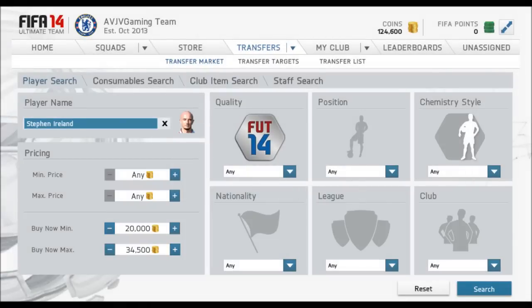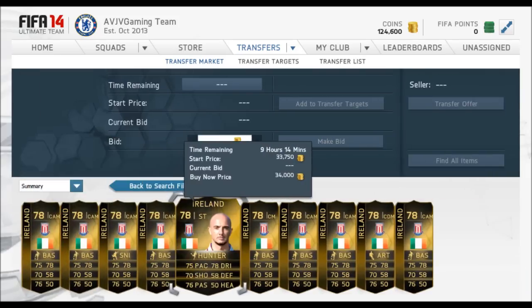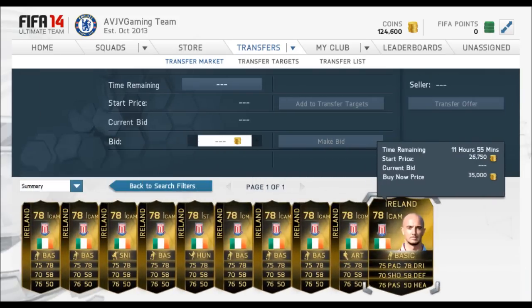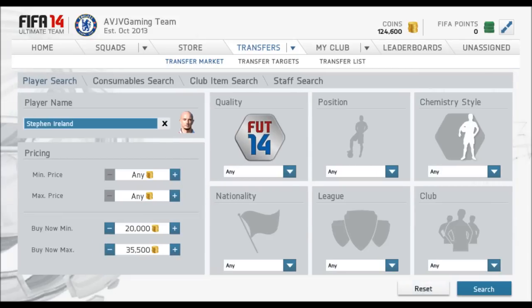Another big tip when trading: list your cards up one by one for an hour only, because they need to be the cheapest on the market. People will undercut you. If you've got a load of McGeadys, list them one at a time, wait for that one to sell, then undercut with the next. That's the best way to make a lot of profit.